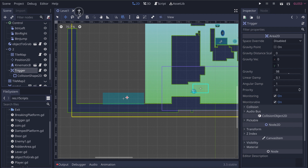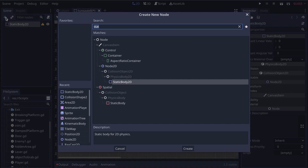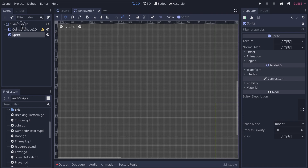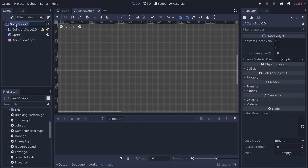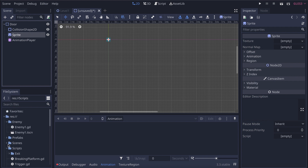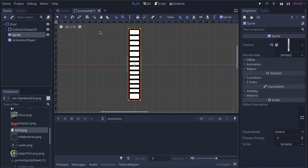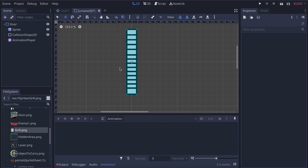Now I need to create the door. I'll add a StaticBody2D with a CollisionShape2D, a Sprite, and an AnimationPlayer — very simple. I'll call it 'door', give the collision shape a new rectangle, and assign the sprite from my sprite folder — it's a simple grill graphic. I'll adjust the collision shape to cover the full sprite.